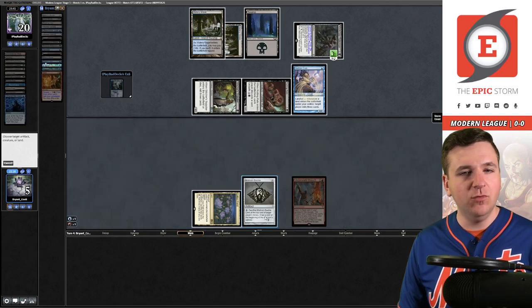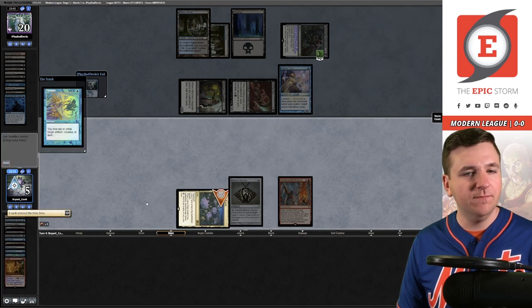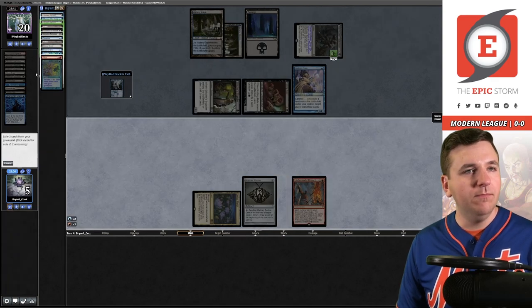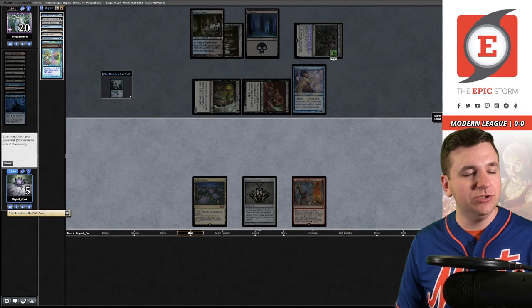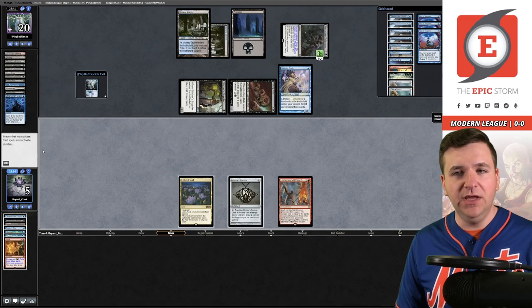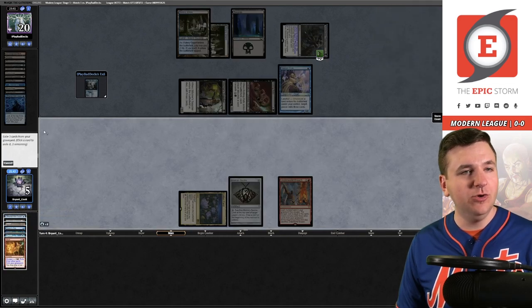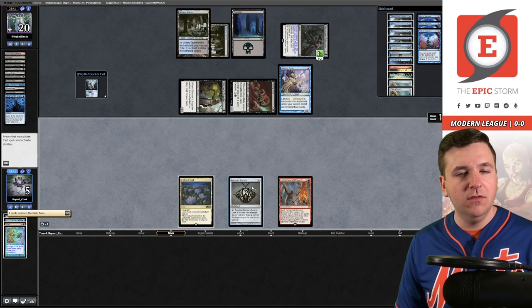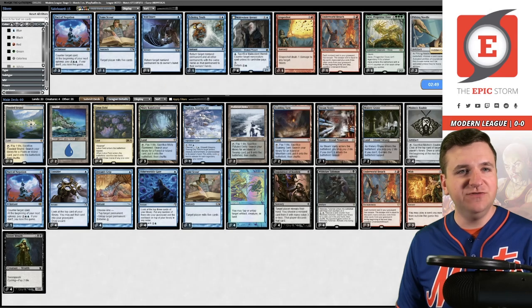We played the Breach, cast Twiddle, Twiddle again. Big graveyard here, should be pretty easy. We can escape Wish and from there we can actually just double Grapeshot and don't even bother with the Tome Scour. They conceded — they saw the writing on the wall. We picked up game number one over this Vengevine variant.